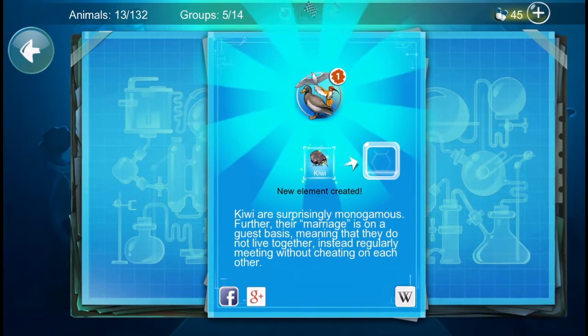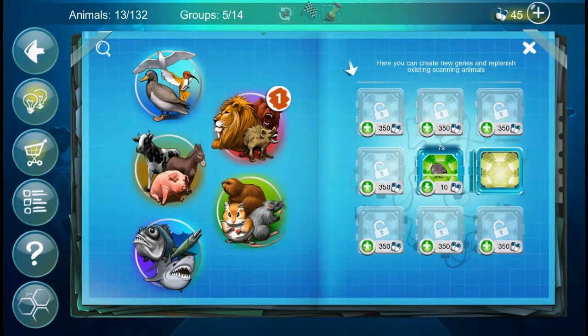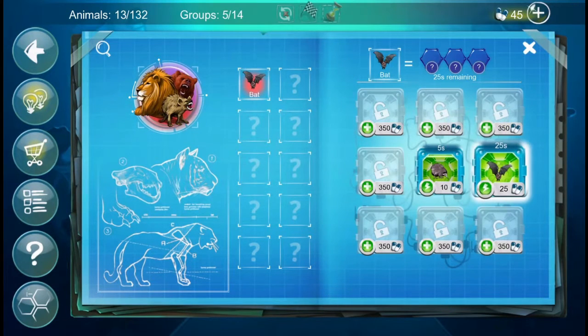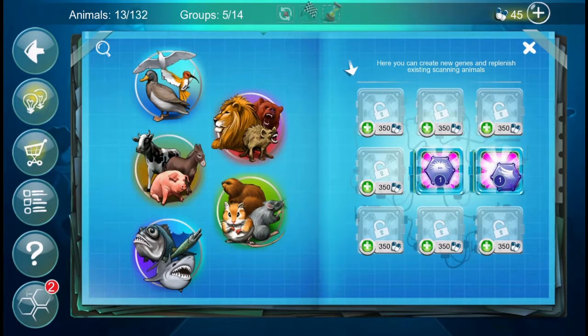We'll scan the kiwi and also scan the bat. I also got told hamster and hard working. It's a bit loud today — I'll see if I can turn it down. Okay, I turned the volume down. From the kiwi we got furry, and from the bat we got flying, rodent, and small, as you'd expect.